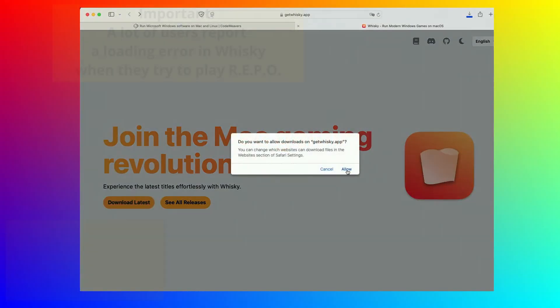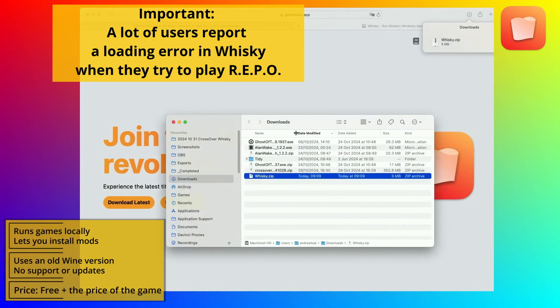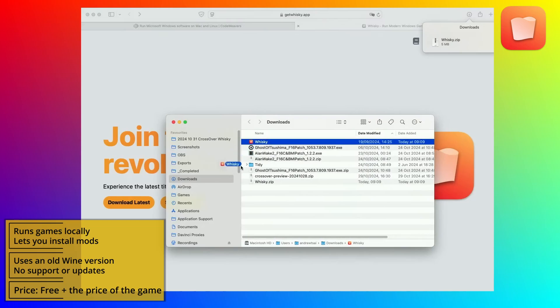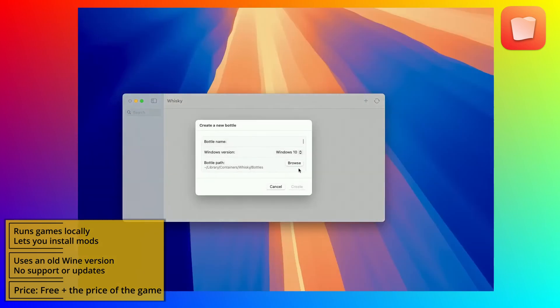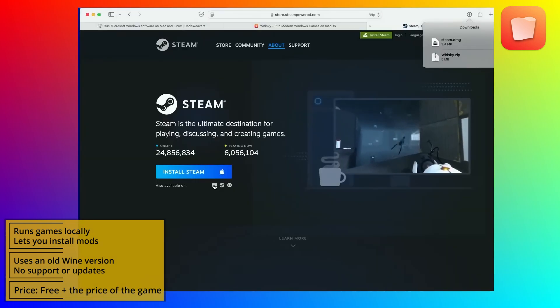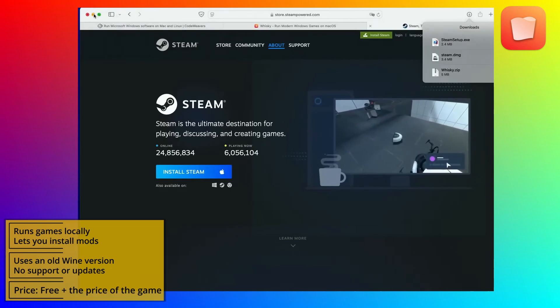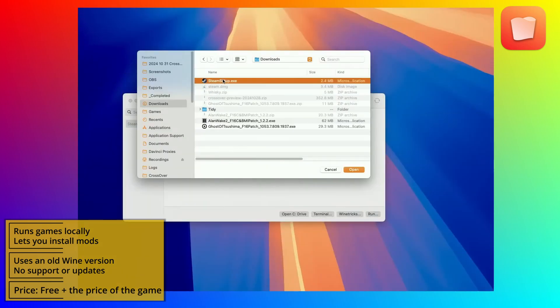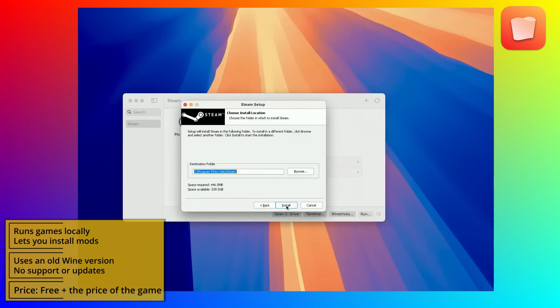The Whiskey method is a bit more finicky, but the plus here is that it's totally free. You must first download the latest version of the Whiskey app from the provided link below and extract the zip file in your applications folder. Then you must create a new bottle with Windows 10 or 11 compatibility and go to the Steam page linked below. On that page, click the Windows logo icon to download Steam for Windows — that's the version you need. In Whiskey, click Run, find and open the Steam installer, and install Steam in the Whiskey bottle. Once Steam is installed, launch it, find the game, download it, and click Play.